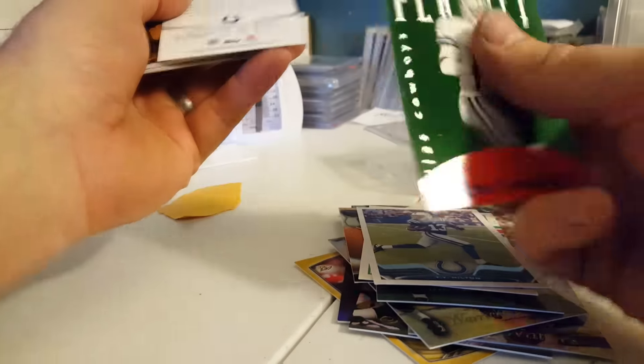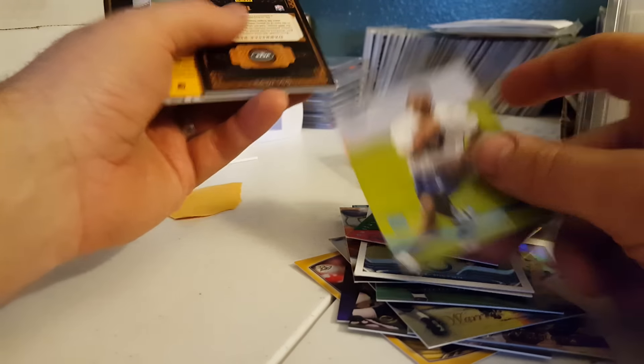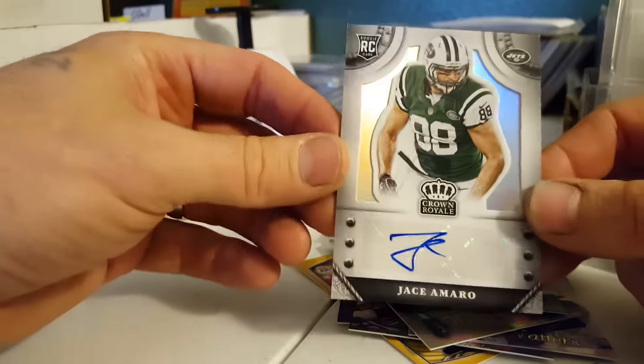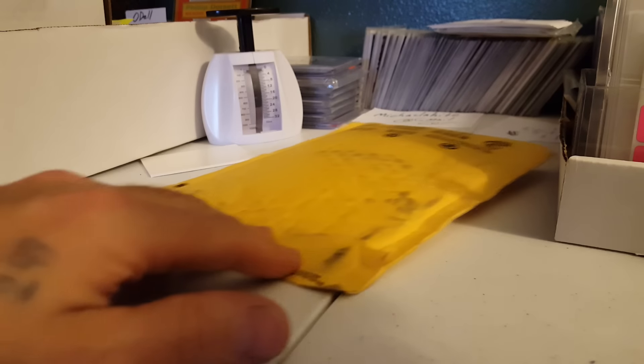T.Y. Hilton, a Deion Sanders felt card — they had like four different colors of felt but they're all the same price. T.Y. Hilton blue, a Darrell Rivas jersey, Marshall Falk rookie, T.Y. Hilton, and Jace Amaro numbered to 299. Thank you Mr. McCormick — your cards went out today as well so they should be getting to you very shortly, maybe Thursday or Friday depending on how slow the post office wants to be.